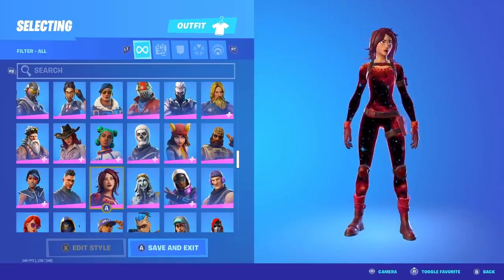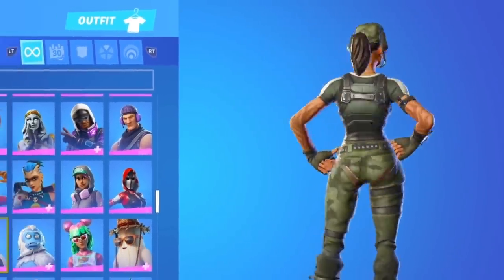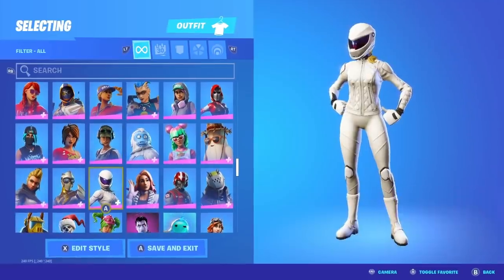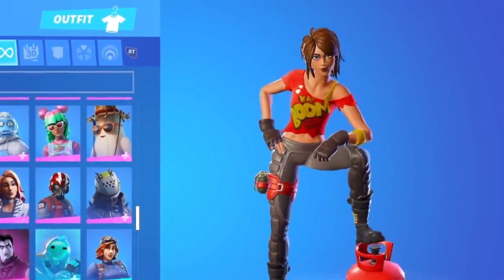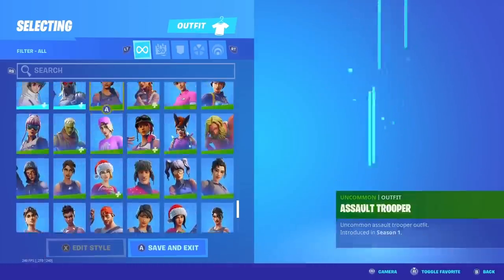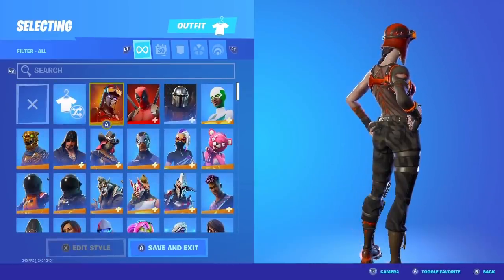We got the Astro skin and another Twitch Prime skin — I think this was from either Season 3 or Season 5. You had to get it from a loot pack again. We got the Whiteout skin, Leviathan — had to buy that for the cape. We do have the TNT Tina skin, but we don't have it max gold, so that's an L. And that's about it for all the skins on my account — I probably have like 300 skins. I spent so much money on this game. Let's move on to the pickaxes.